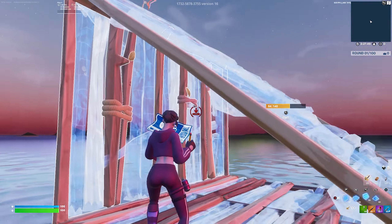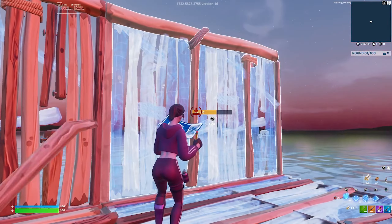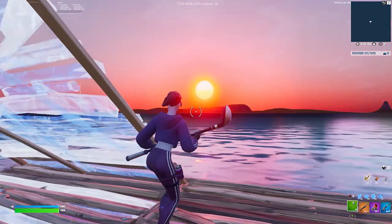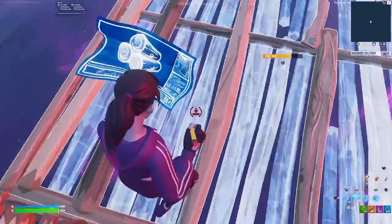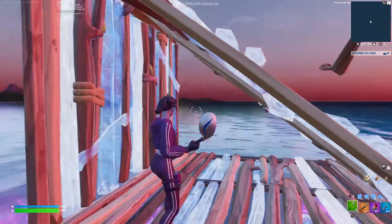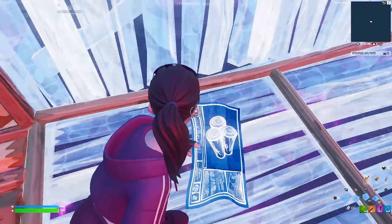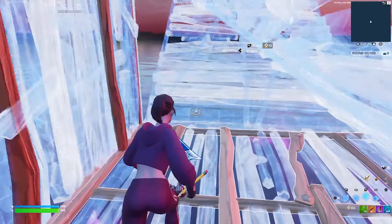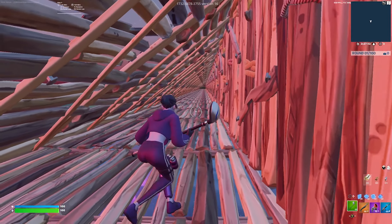Doing it that way is not optimal. When you place the wall first and then the ramp, there's a split second when your back is not covered, so someone behind you can get a shot on you. The better way is to look at the floor while you do it — look at the floor and place your ramp and wall at the same time. That way is also easier for crosshair placement.